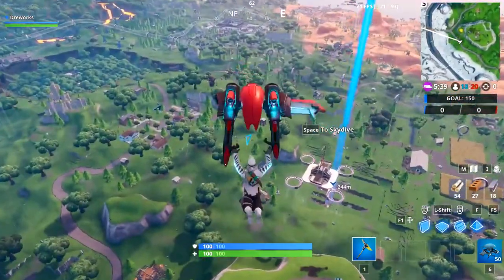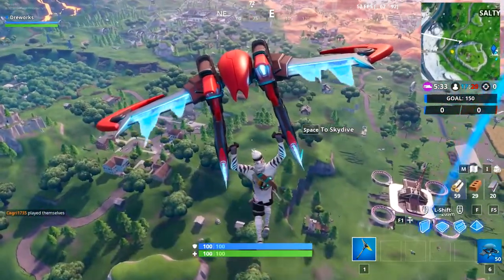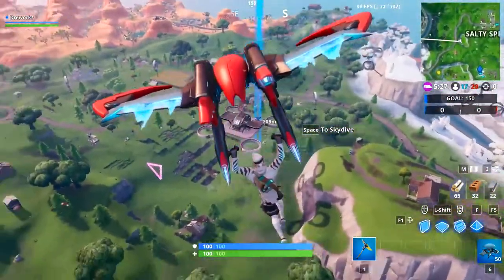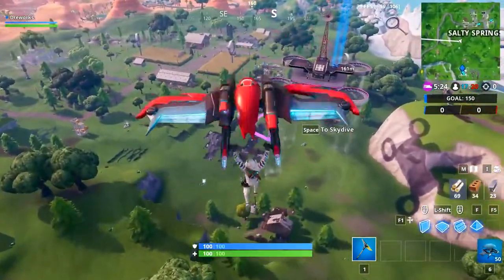Alright, we can see the first circle on the left side of the platform, south of Salty Springs. I'm trying to move to its left side because we'll have to fly through the rings under the platform. We are very close now, trying to maneuver into the right position.